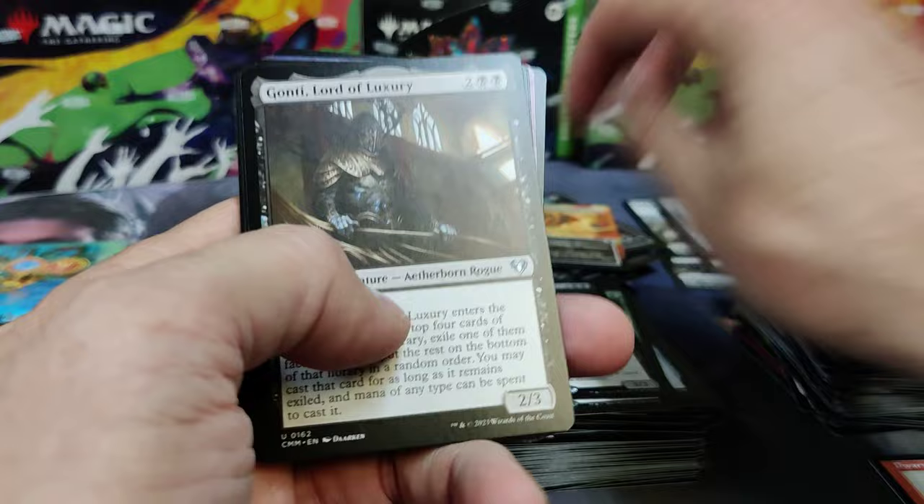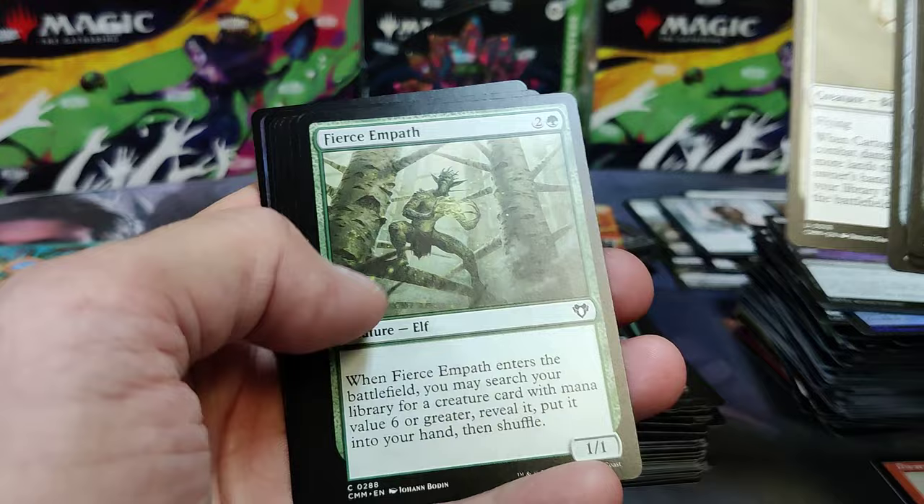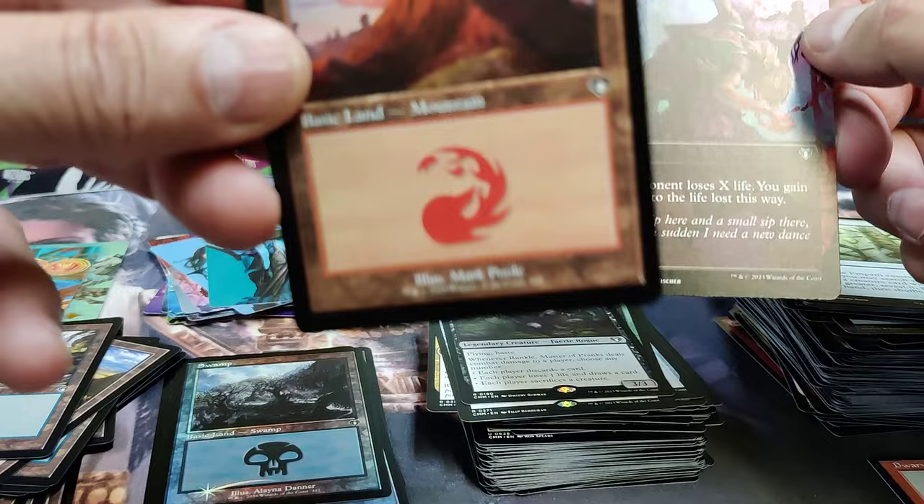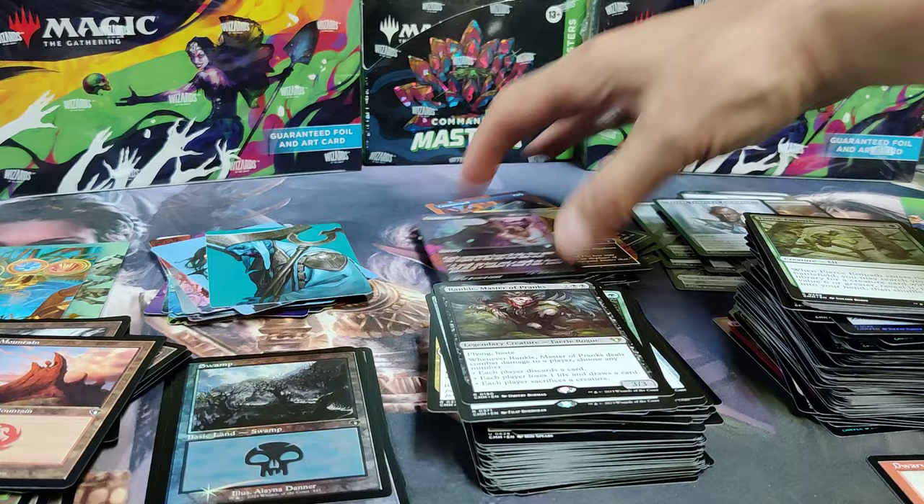Good old Rankle. Gaunty. Burnished Hart. Cartographer's Heart. Lots of land fetching. Accentuate — Full Art. And there's a Mountain Retro Non-Foil. Multiplayer games — that's a mandatory card in black.